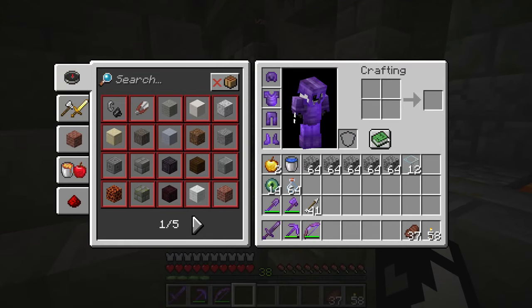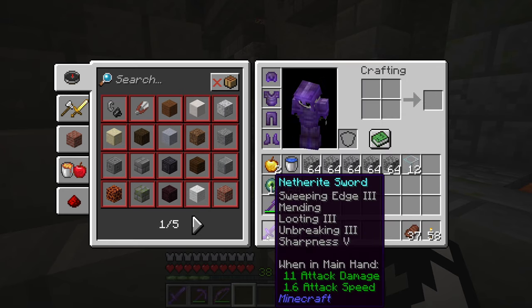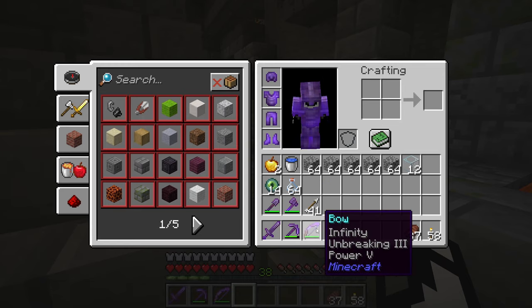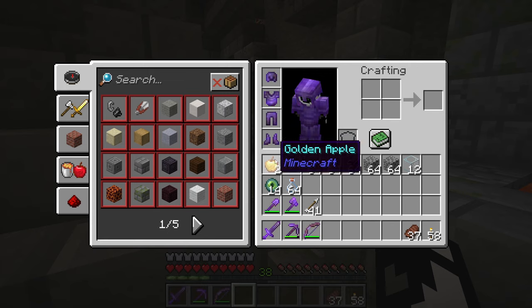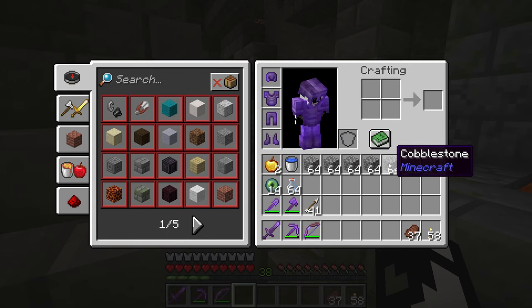First things first, what I think we're going to need to take on the Ender Dragon is: we have decent netherite armor, a really good sword, a really good bow. We have a little bit of arrows, but because we have Infinity we don't need to worry about arrows. I'm taking about a stack of glass bottles, some golden apples, water, and some building blocks for the fight itself.